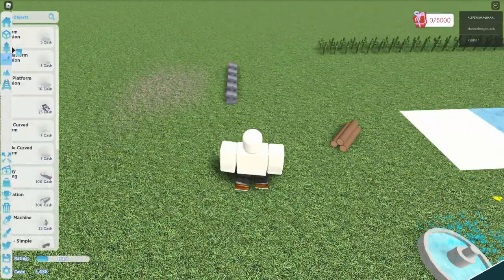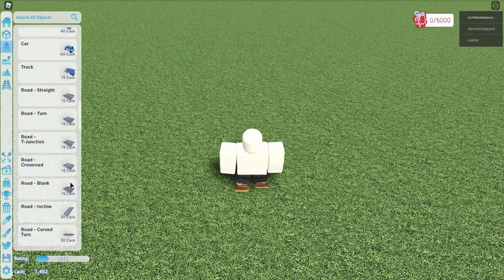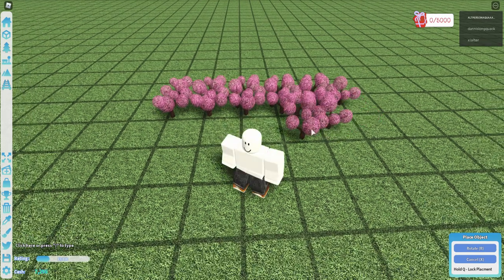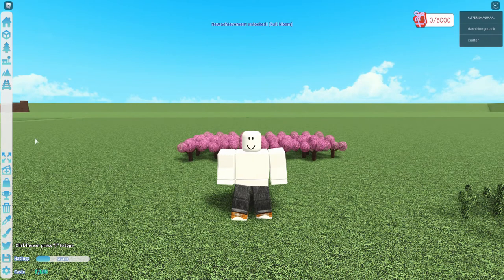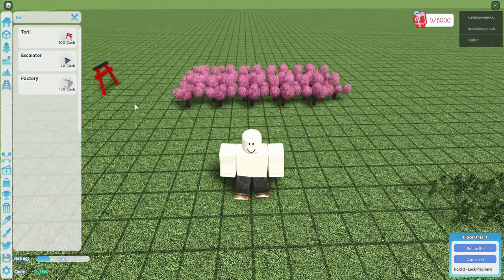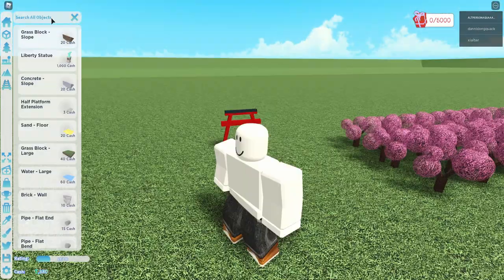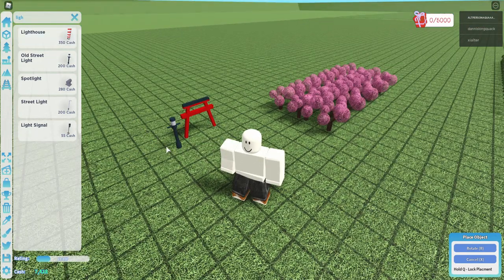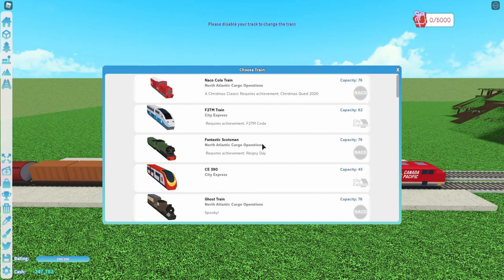The next achievement is Full Bloom. To get it you just have to place ten cherry blossom trees on your plot. This will unlock a Japanese tori, an old streetlight, and an LT bullet train. This train is very, very fast.